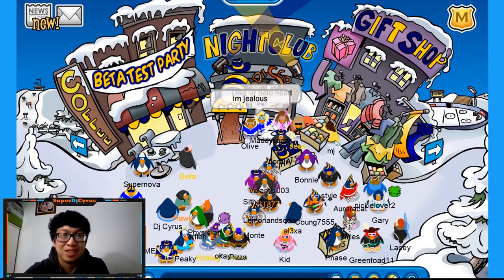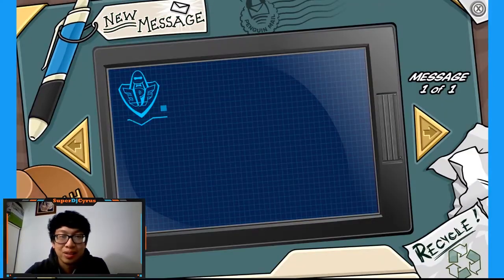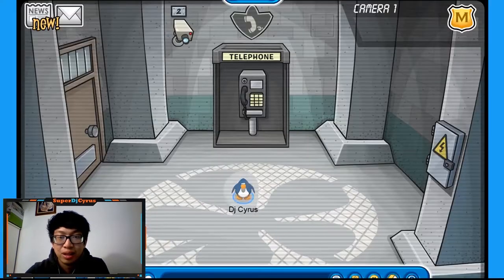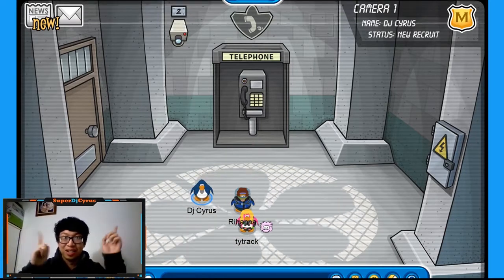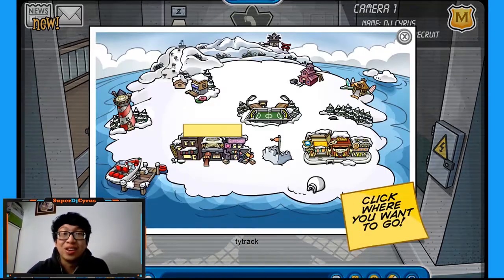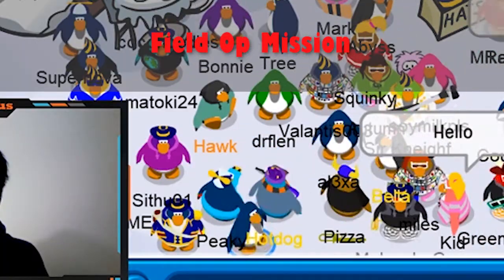Once you log into the servers, you're going to be an EPF agent. You're going to see in your postcards that you'll get an EPF message. If you click right here, it will activate this and you can go there. I have another video on how to be an EPF agent — click on the top right corner of the video. The field-ops mission is right over here if you go down to this corner in this area.